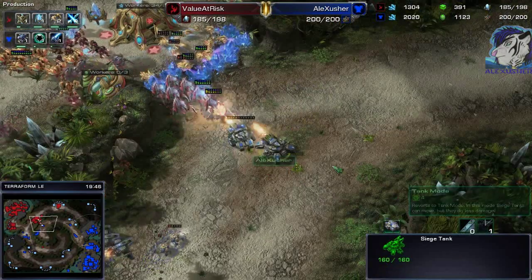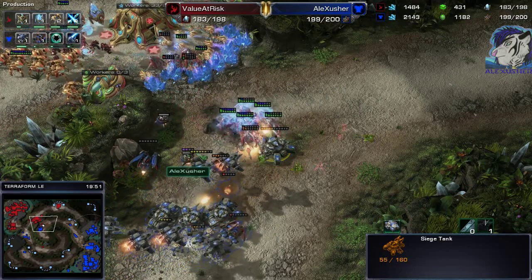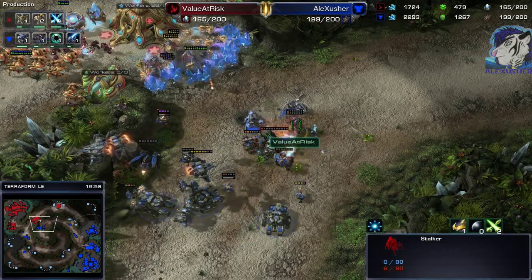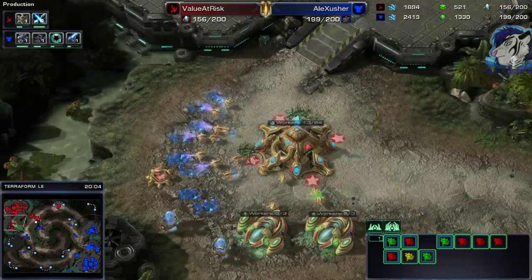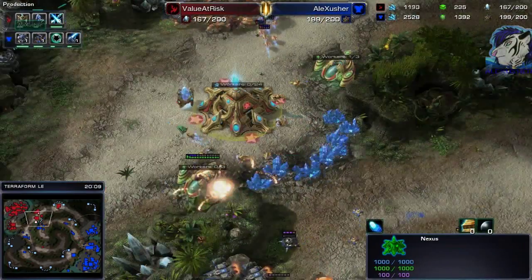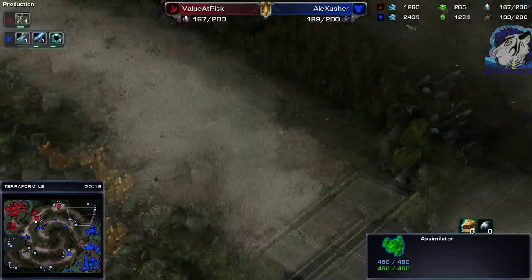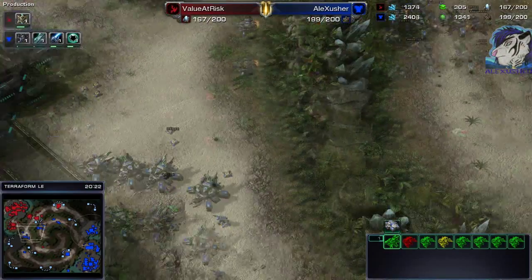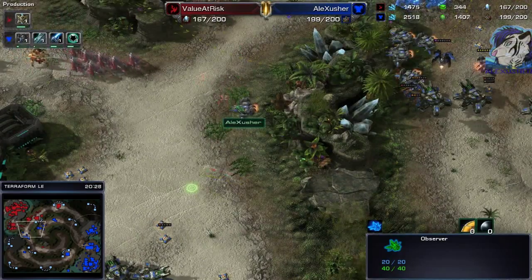This is why you don't want to take that base — the tanks cover it. Blink stalkers go there but a tank survives thanks to a PDD just in time, trading seven stalkers for one tank is not worth it. He has to evacuate. He's now on two mining bases, losing a lot of mining time, can't mine gas — that's the biggest issue. He could warp in some Zealots somewhere but it's a very difficult position.